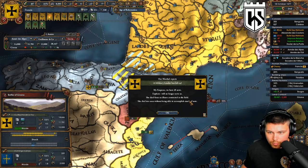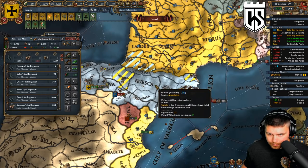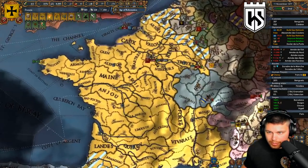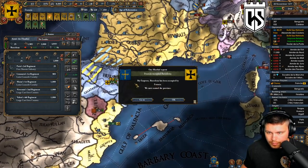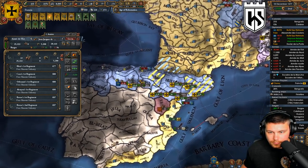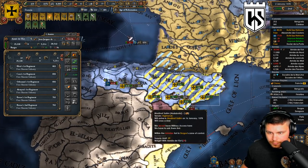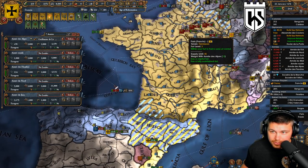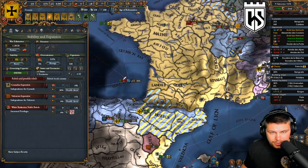We spent a lot of military points on this war. Asturias is now on low enthusiasm and they just marched onto Paris - of course they did. Let's get these guys all grouped up and head up to Paris. They've got a wall breach already and they're on 7%. It's wild, actually wild.